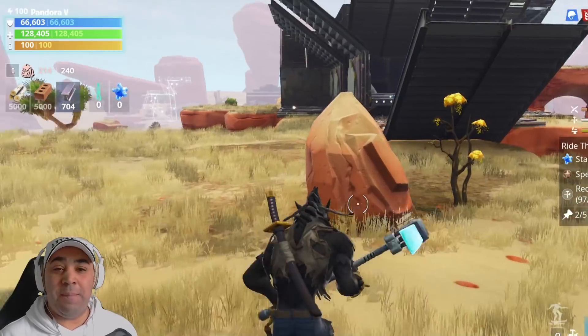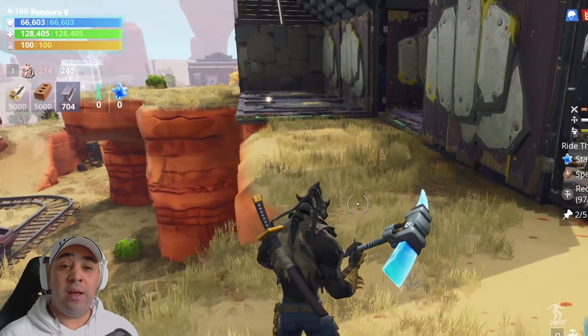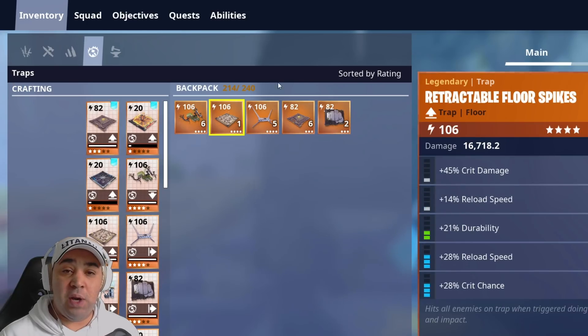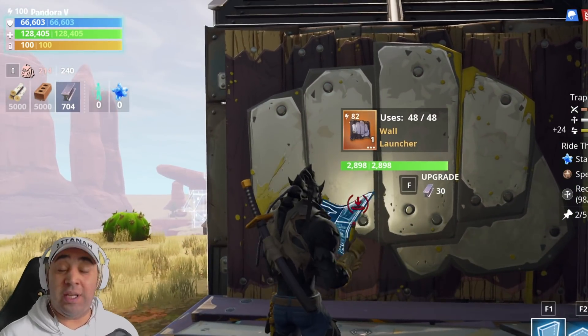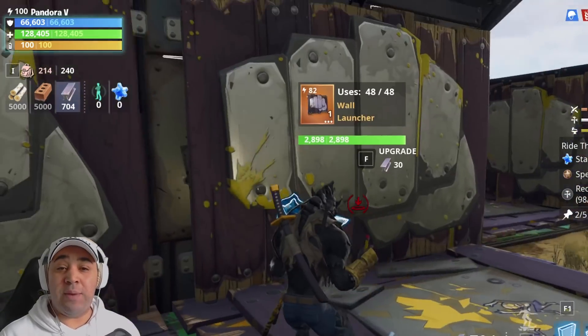The launcher will either bounce them up there or push them off to the death below - they might not die, but still. If they eventually get around here, they've got two options. Let's put another push trap on there. We're using 82 traps. I can't remember what area we're in - I'll have to check the level of the husks when they start swarming.